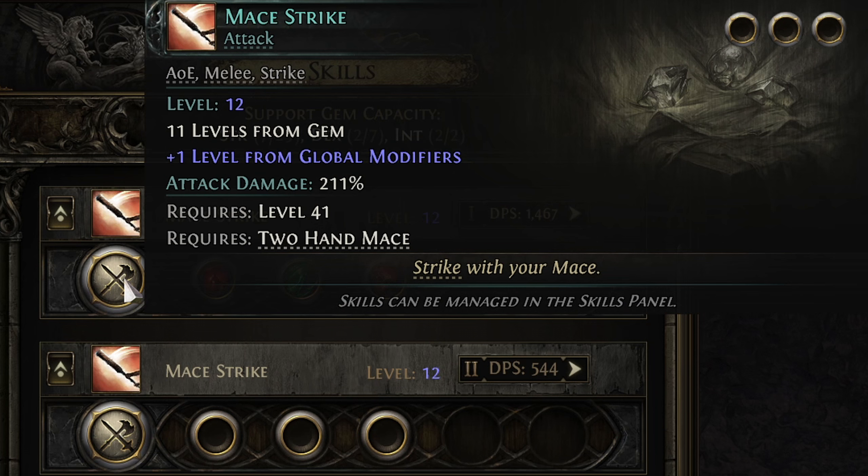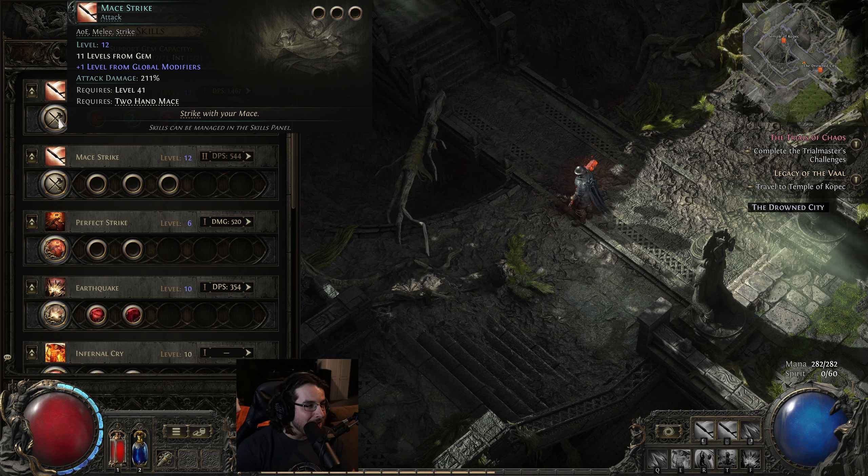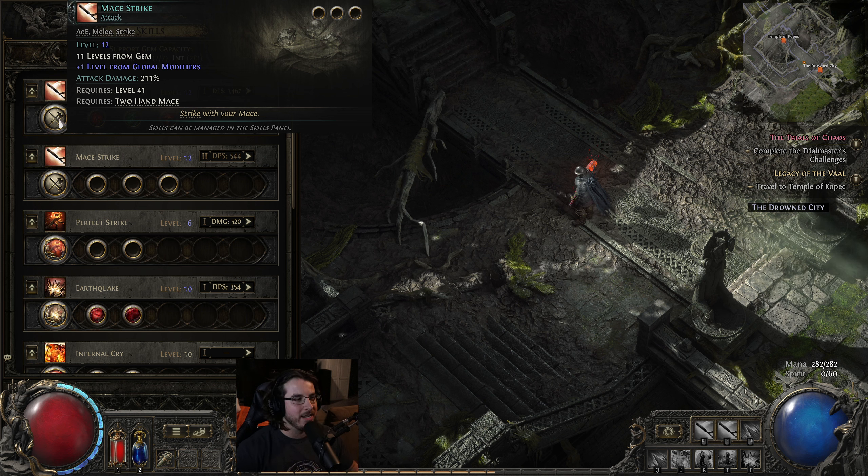While you are wielding a mace, which is currently the only melee weapon in the game really, aside from staffs, just use mace strike. I'm not joking — this skill does the most damage out of all your other abilities, the highest single target damage, period. It costs no mana because it's your default attack, so you can just slap in support gems and deal plenty of damage. It's insanity that the default attack is actually the best. That's the number one tip.